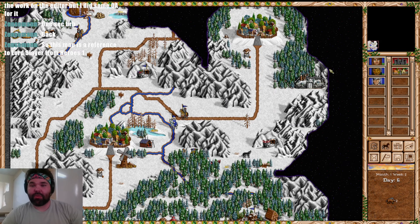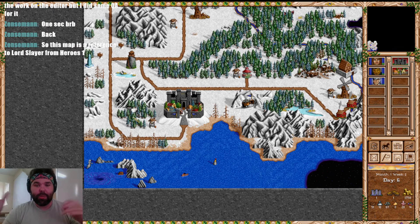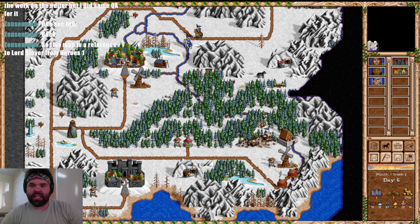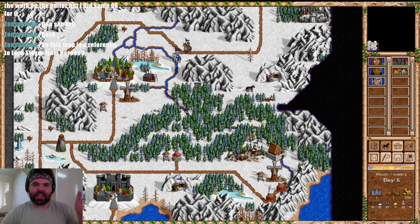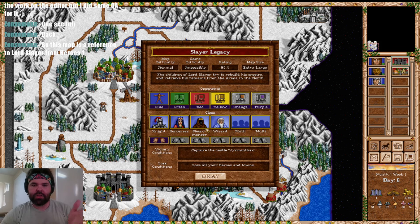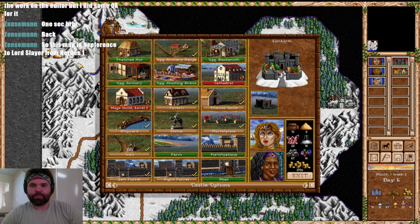This map is absolutely a reference to Lord Slayer from Heroes 1. I wish I could go back and read the preamble story — you'll have to look at the earlier part of this recording or start the map yourself. It's pretty interesting; they've done a good job of laying the scene out. I'm guessing the text is different depending on whether you start as the Knights, Sorceresses, Necromancers, or Wizards. We had some very knight-based flavor text. Somebody did a great job making this an epic adventure.